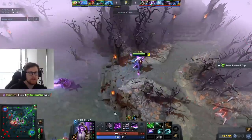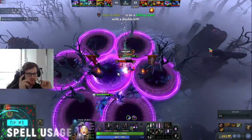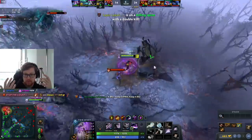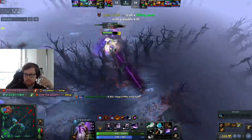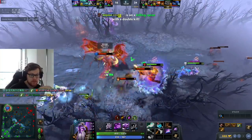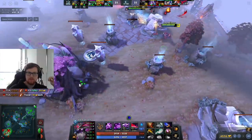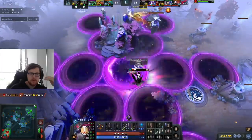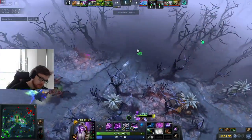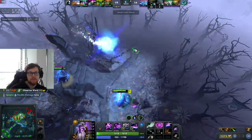The third pro tip will be about Void Spirit spell usage and team fighting. It will depend on the items you have, but most of the time when catching a hero you will use one Astral Step charge into Yuls into Aether Remnant on that hero. The most standard spell usage in skirmishes is: use one Astral Step charge so the target is slowed really hard, then use Aether Remnant on top of him, then use Resonant Impulse into Astral Step — or Astral Step into Resonant Impulse, it doesn't really matter. That is your easiest spell combo.